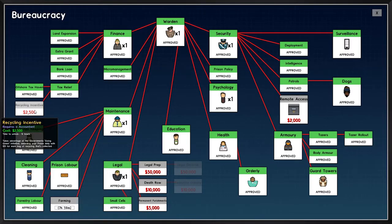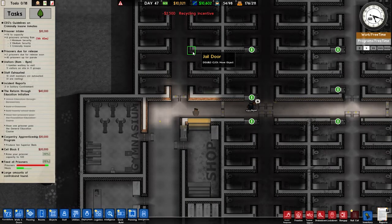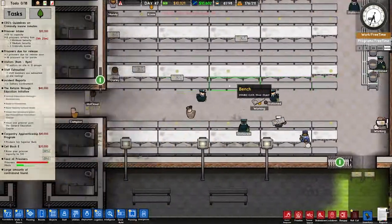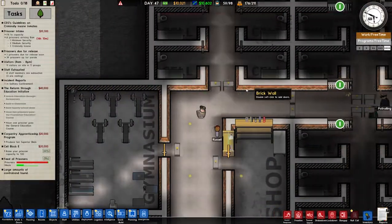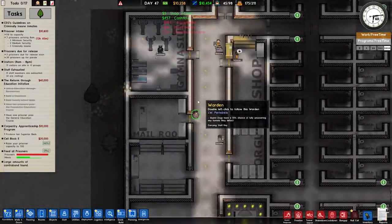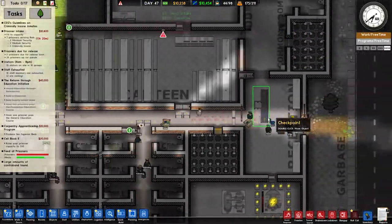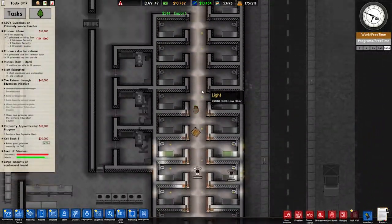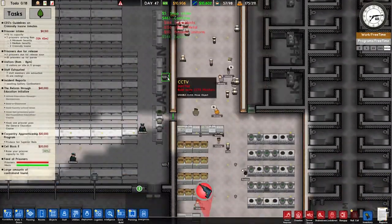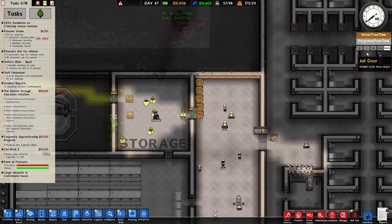Let's get some money rolling in. We have an intake coming in — six prisoners arriving, some criminally insane. Where's our criminally insane wing again? Oh, it's up here — I forgot about that. We have a criminally insane wing and we should really expand it. There's also an issue: build more CCTV monitors.